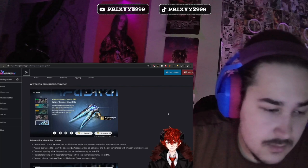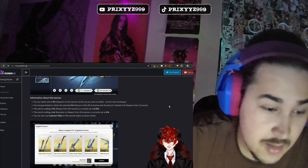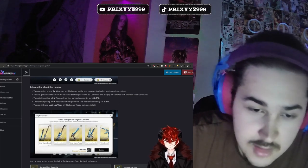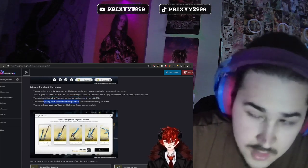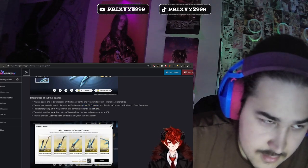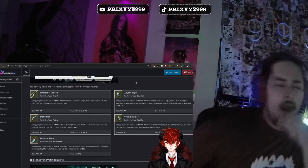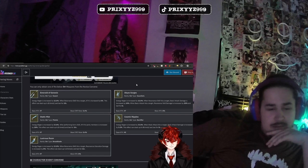On the weapon standard banner, you'll get your specific weapon at pity at 80, and it'll be the weapon that you chose before you started doing your pulls. You can select any of the standard five-star targets: the sword, gold blade, crystals, gauntlets, or the rectifier. The five-star weapon rate is 0.8%, and the four-star resonator or weapon rate from this banner is 6%, but you are guaranteed the weapon at 80 pulls. You can only use lustrous tides for this. I probably won't pull on this banner at all — you should be looking for the weapon that best fits your main.